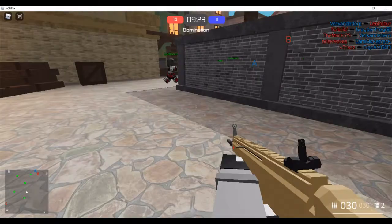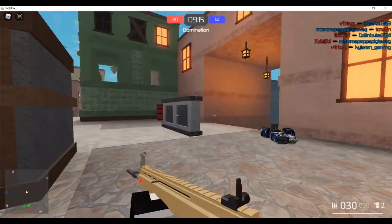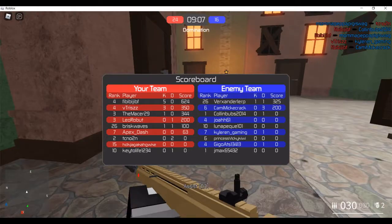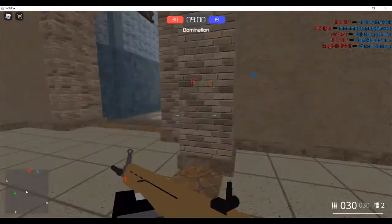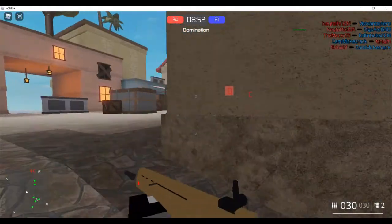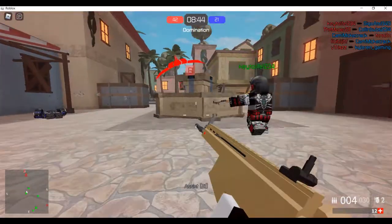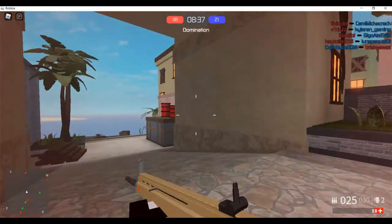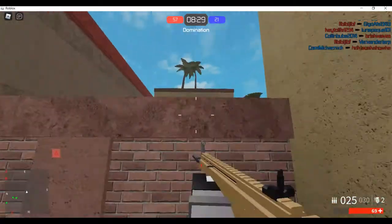Those are pretty much the basic things you need to know to play this game. If you know these tips and nail them down, you're going to be a lot better. You can also check your stats in-game to see how many kills you have under the stats tab. The most important tip is the mini-map — always check it to see where the enemy is so you'll be ready and prepared. Make sure you always aim down while shooting so your shots are more accurate.